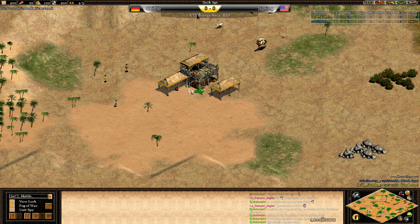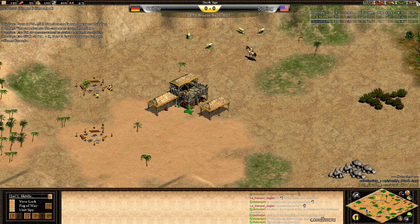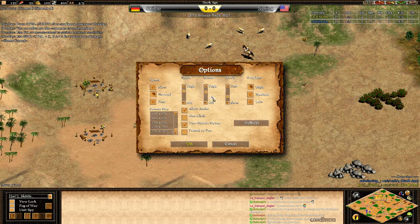Hello, my name is Nobody and welcome to another game in the Enter the Sahara tournament. This match will be between Spring and Skittle for the bronze place match.